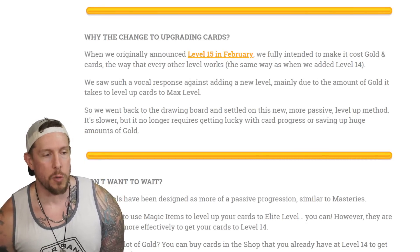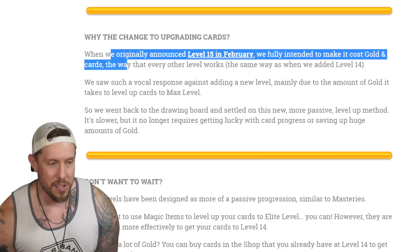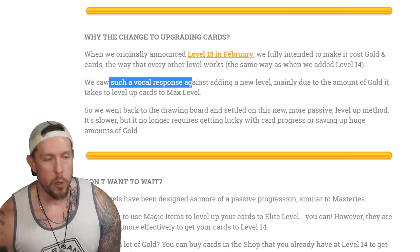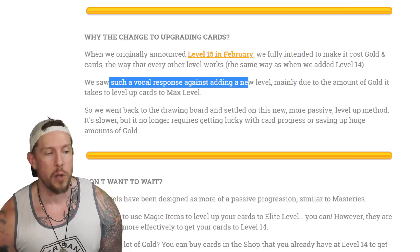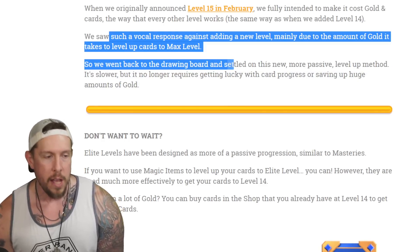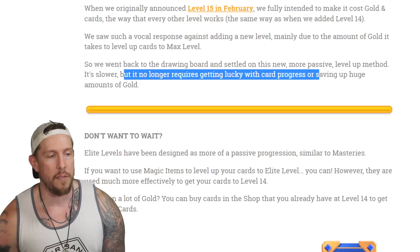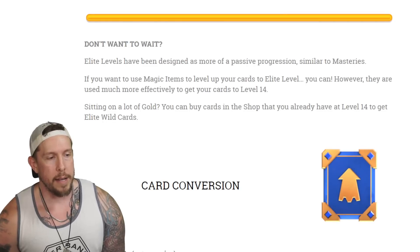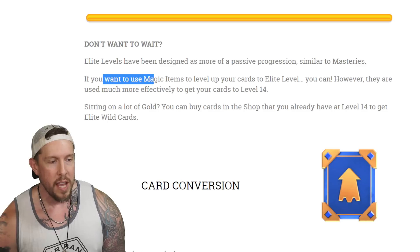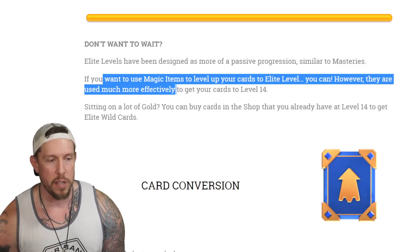Why the change to upgrading cards? They originally announced level 15 in February and fully intended to make it cost gold and cards — the way every other level works. But they saw such a vocal response against adding a new level, mainly due to the amount of gold it takes to upgrade cards to max. So they went back to the drawing board and settled on this new, more passive level-up method. It's slower, but it no longer requires getting lucky with card progress or saving up a huge amount of gold. If you want to use magic items to level up your elite cards, you can, however they are more effectively used to get your cards to level 14.